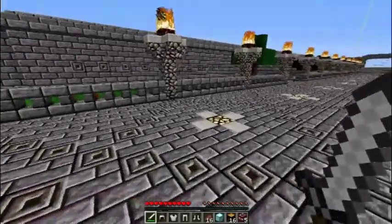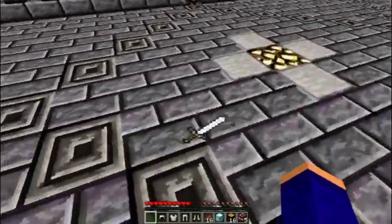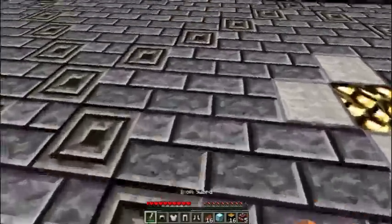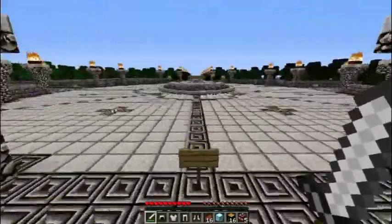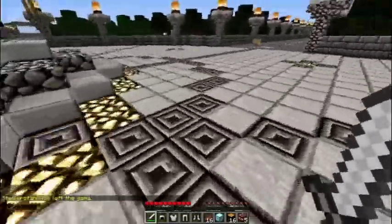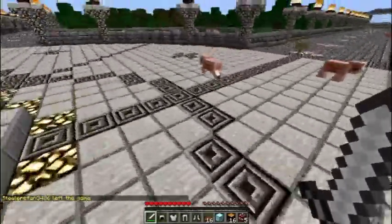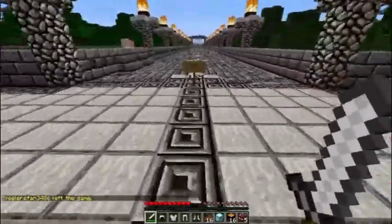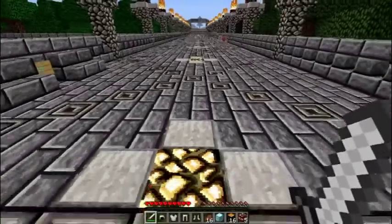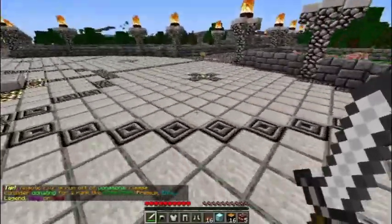Basically what ClearLag does is: if you drop an item on the ground, in one minute it will remove every item off the ground. So if you're doing trading and handing around diamonds, just be wary of that — everything dropped on the floor will be removed. If you've got your diamonds on the floor and it clears, they're going to be lost and you can't do anything about it. Pre-warning about that.